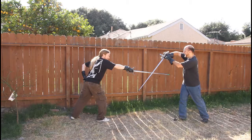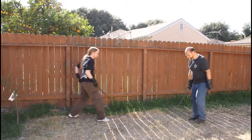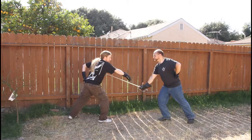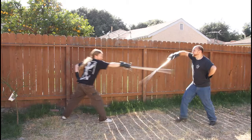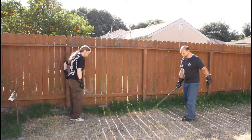Now I've defended against his attack. My follow-up is: since my hand is high and my point is low, I'm just going to flip my hand so my hand is low and my point is high, and I'm going to step through and thrust. If I want to, I can finish with a grab and lead into a grapple or whatever else, but my point has already taken care of my opponent.